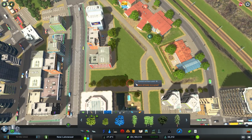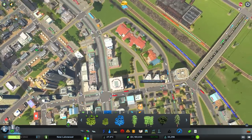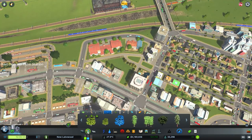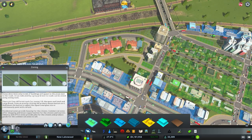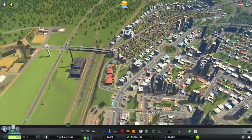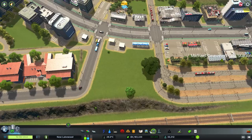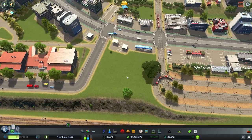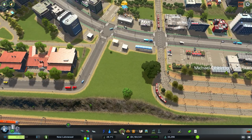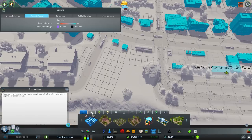That filled in really nicely. Let's unzone this little corner, and then the last piece of the pie — a park. Let's trust them with our money and switch over to some classical music. Looking for parks now.